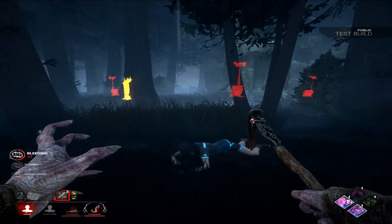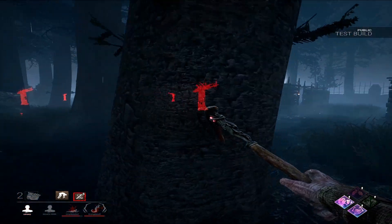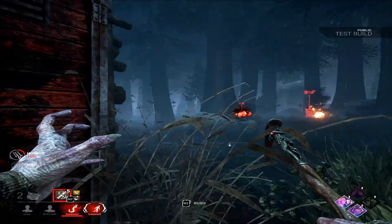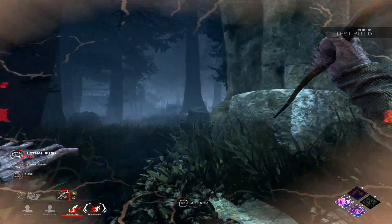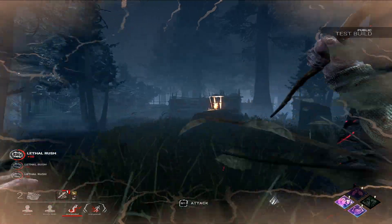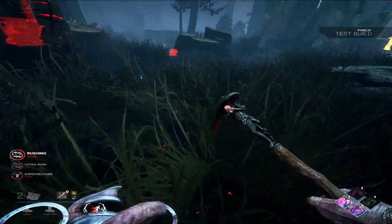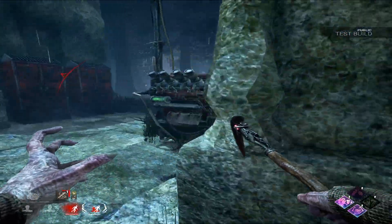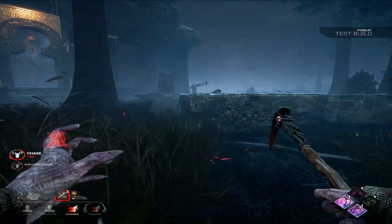I'm just gonna swing so I don't get my cooldown, hit the queue up, and get a free knock right in front of me. They didn't unhook the other Cheryl — I was gonna try and patrol gens, but this is more important. I need to keep constant pressure on these guys or they'll just gen rush me. This mobility is really sweet though, for real. I had to bump into something at the end there. I'm just gonna let her go since she most likely has BT/DS.